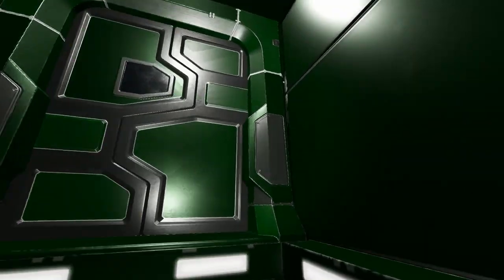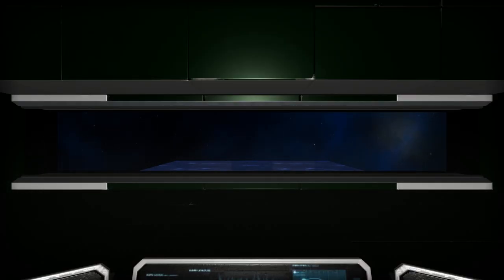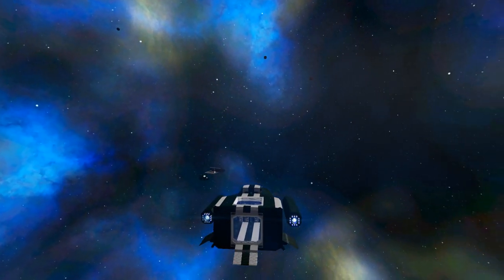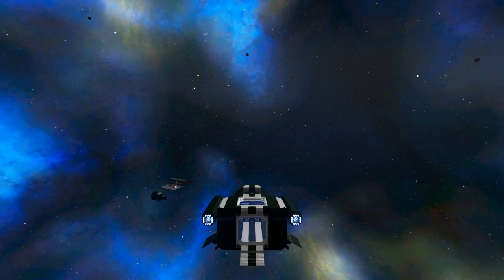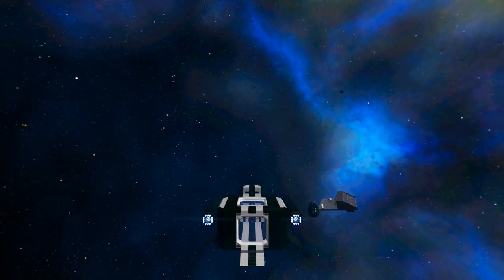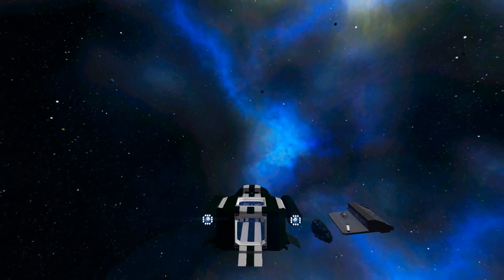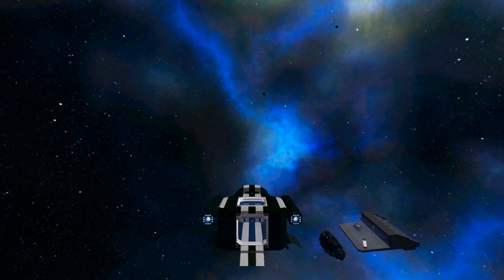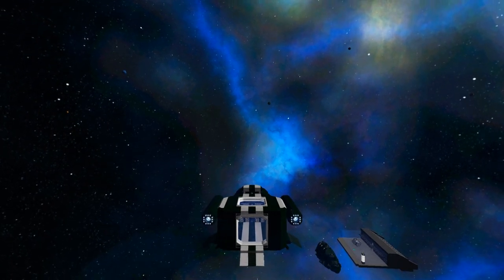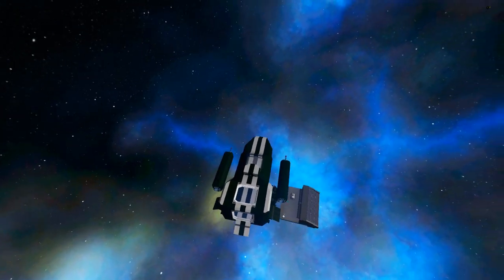Much easier to walk around instead of float around. It is a little bigger than our other CV. I wonder if our other CV could actually fly through this thing's hangar bay - that'd be kind of crazy. We can try that later. Let's just get over top the base here.